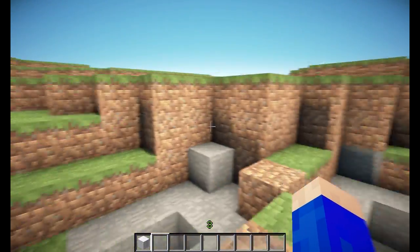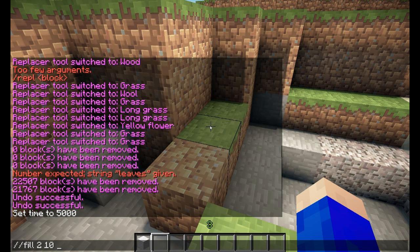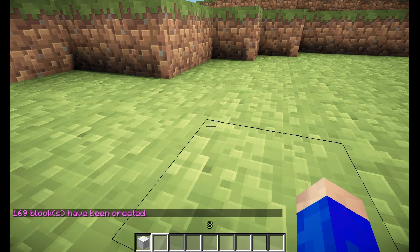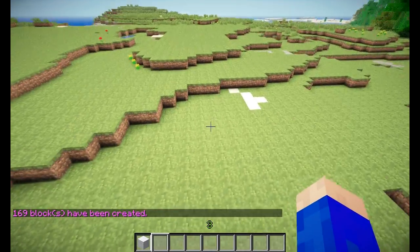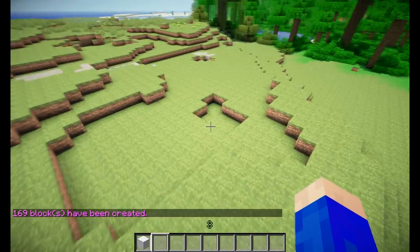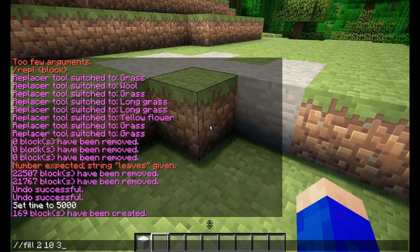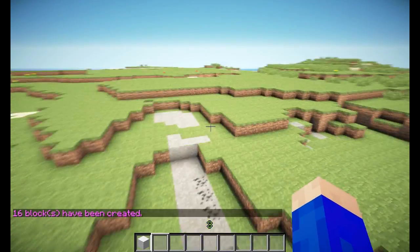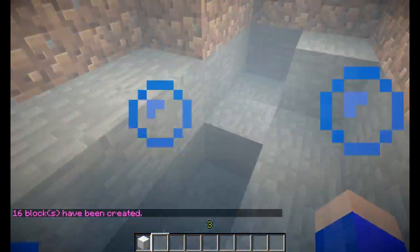Make sure there are blocks around you. Let's do slash slash fill — this entire area. Then you have to specify the block type, radius, and depth. Let's say the depth is 3. And now it changed everything within that radius to grass — no more hole. But make sure you don't put a very large radius, because otherwise you are very likely to crash certain servers, because the slash fill command makes a really large number of block changes.